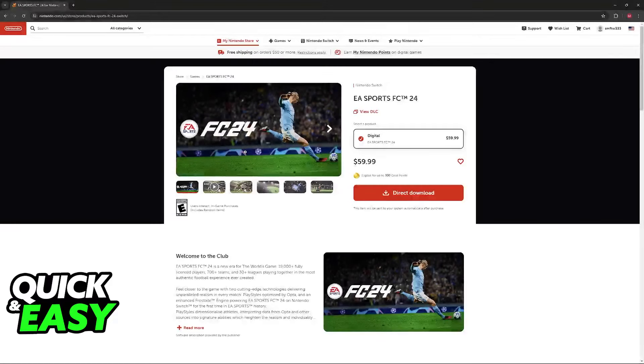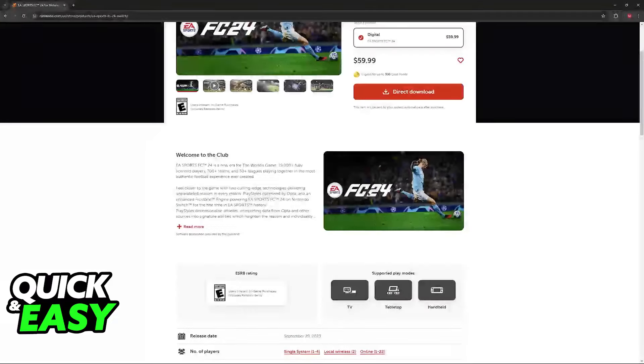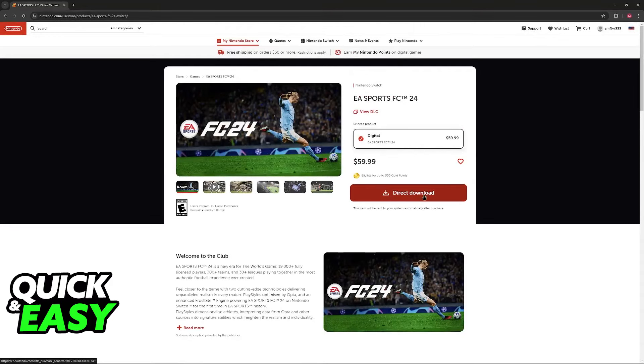But to actually access Ultimate Team, this is all you have to do — look for EA Sports FC24 on the eShop and buy it here. Off sale, it goes for $59.99 or $60, and you will be able to download it directly on your Switch if you have the required storage space.